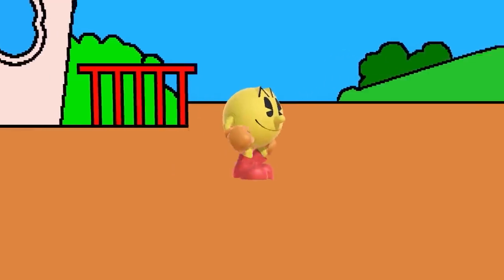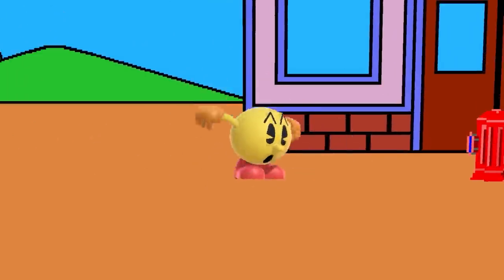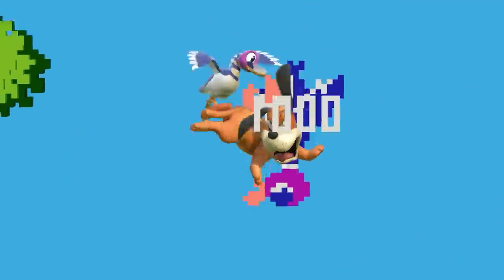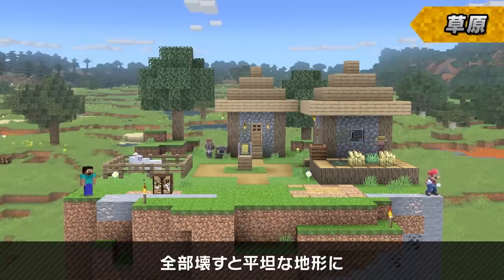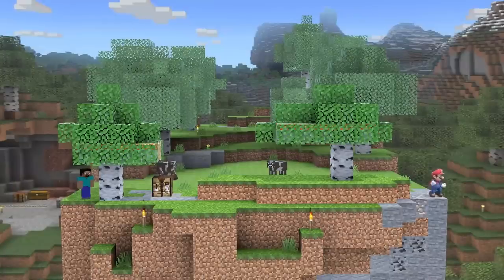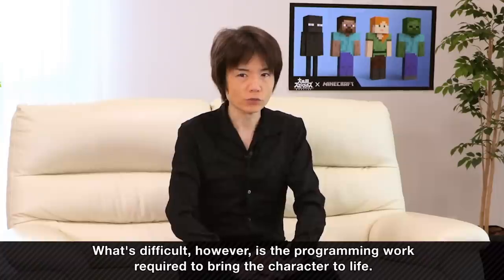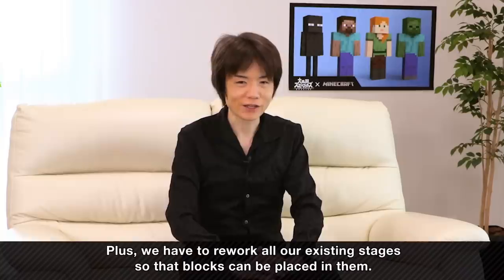Sure, other characters do look out of place in their own stages, like Pac-Man does in Pac-Land, or Duck Hunt in Duck Hunt. But at the end of the day, it's really just about trade-offs. Steve and his stage in Smash were probably very easy to model and animate, which allowed the devs to focus instead on Steve's unique programming challenges. And like Sakurai said, there were a lot of things that had to happen with the infrastructure of the stages to make Steve even viable as a character in the game.